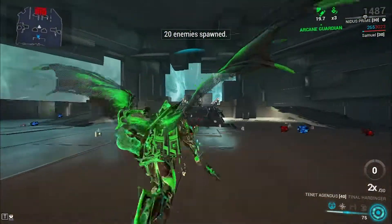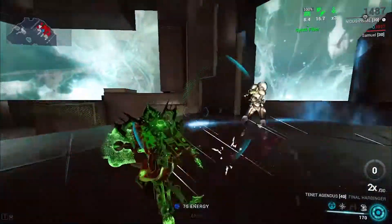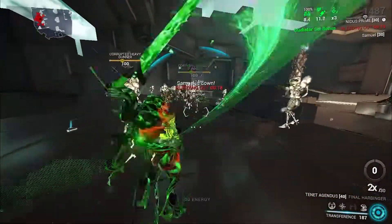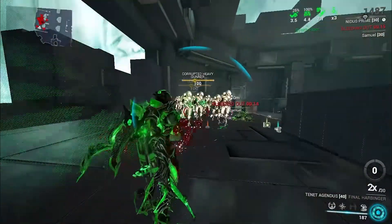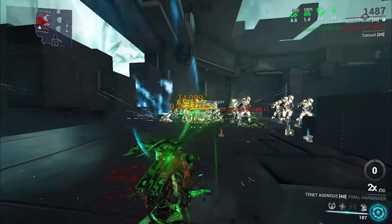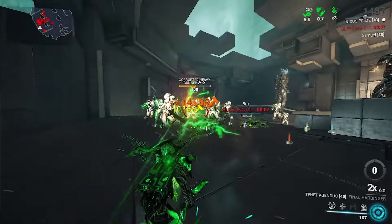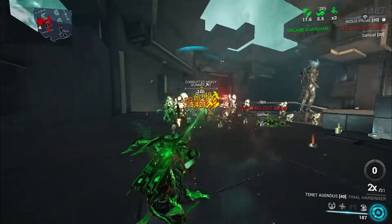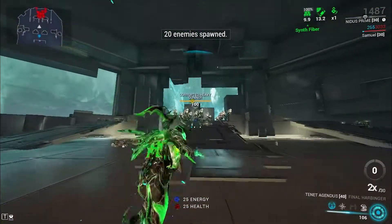We will test out the first build against level 100s. At high levels with this build it's not that great because of the amount of armor these enemies have. You want to make sure you get corrosive heat or viral heat for the damage output — otherwise damage at level 100 is pretty mediocre. You can see I'm doing some good damage on these guys, it does go through them, but there is some falloff damage.